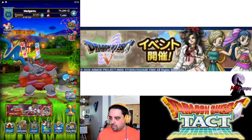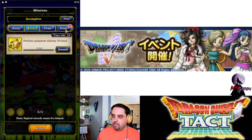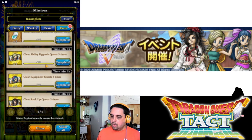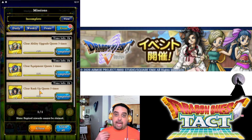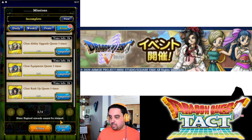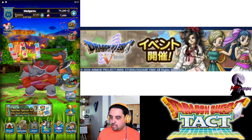The last piece of news I want to cover is the missions. We now have three new event missions for the next couple of days. The goal is to clear the ability upgrade, equipment quests, and rank-up quests three times to get a ticket. We've got a couple more opportunities to do this, so let's get these done. Another reason to get them done — I'm going to claim them all now.